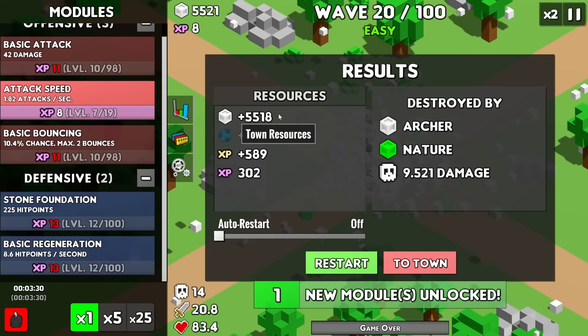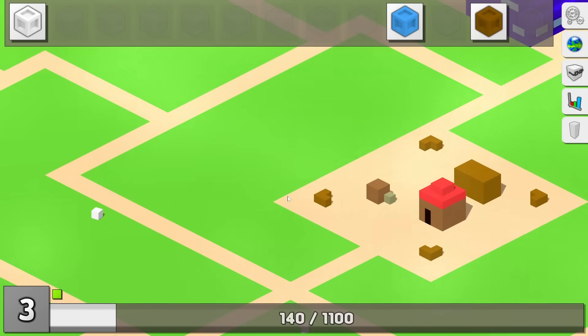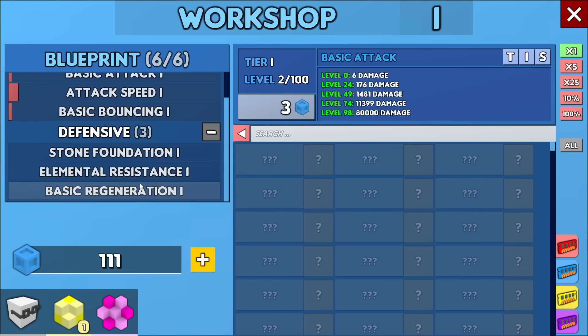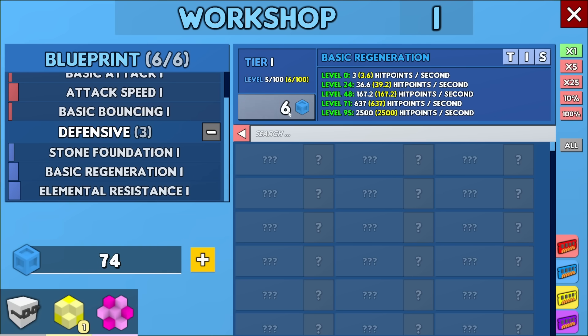We did get a lot of resources from that though, and we got a new module — some elemental resistance. That'll be good for the new guys. We have a lot of materials to play with now, so we can plug in some elemental resistance and upgrade it a few times so we have something to work with once we fight those green guys. We'll also upgrade the other defensive abilities as well.